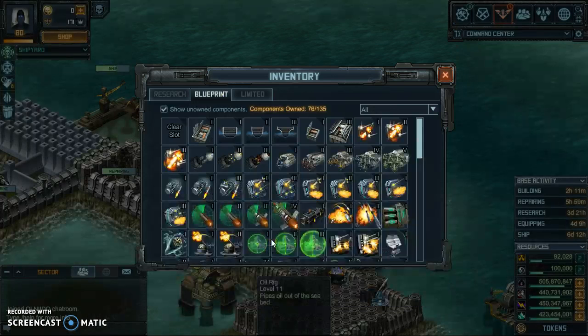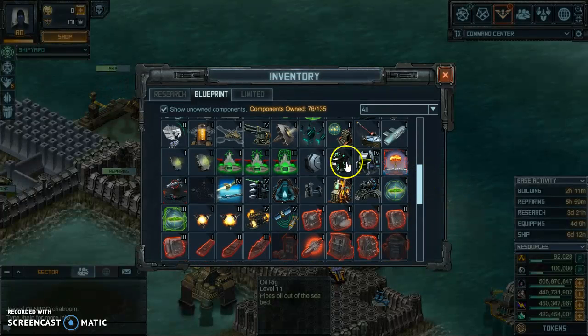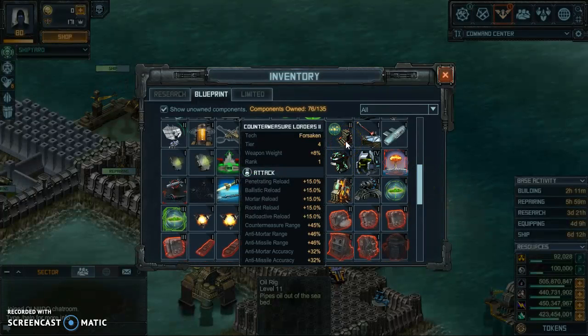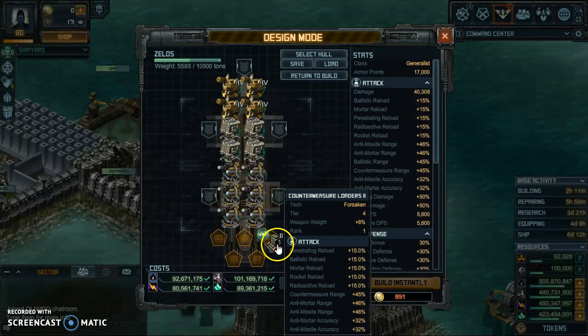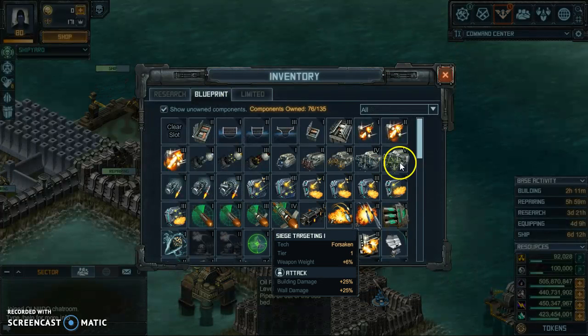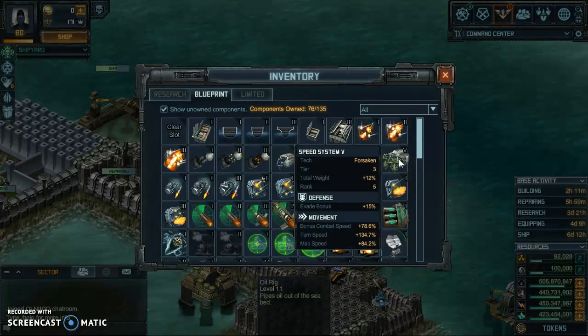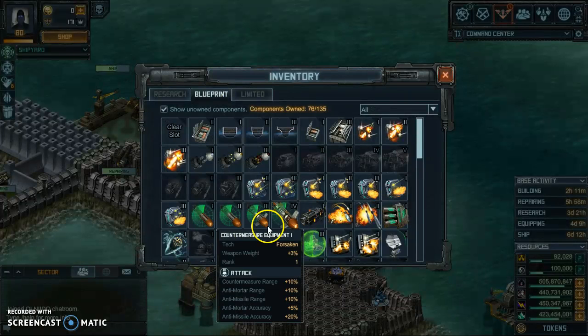Make sure when you do put those on, put on the Countermeasure Loaders. Also, put a Speed System on it — that's one thing I totally go with, the Speed System 2, to fight off the corrosive.